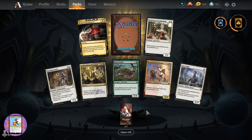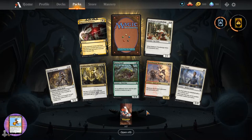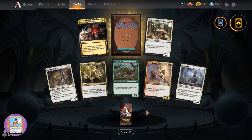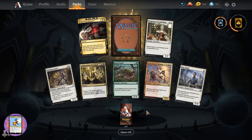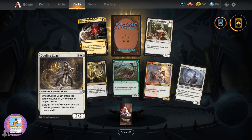Nova Creator says 'I just want to crack packs.' Jack Frager says 'I've got my eyes on the Japanese alternate arts, especially the Tainted Pact - anyone know if you can get those in MTG Arena?' I'm not sure, I haven't heard anything about that.